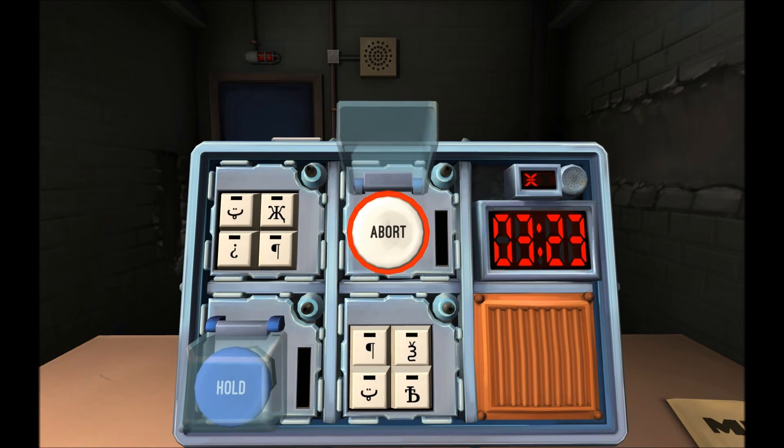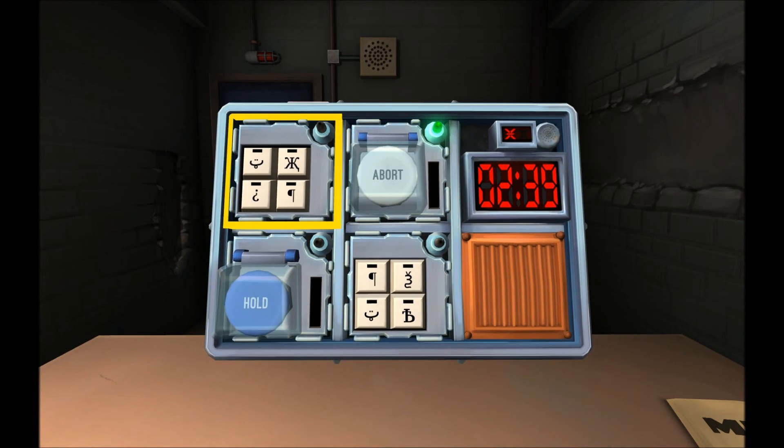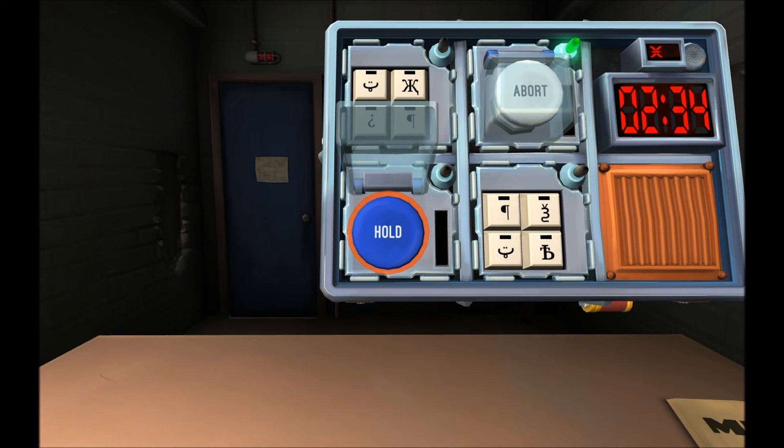The first button is a white abort button. Hold the button — there's a red strip. Release when one appears in any position on the timer. One has passed — release. Done. Next button: hold and it's blue — blue strip. Release when four is in any position. Done.